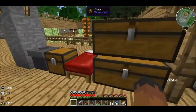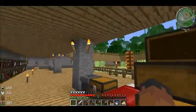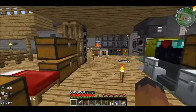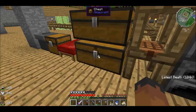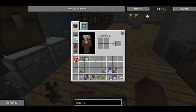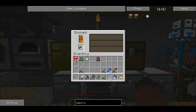Went down below to get some diamonds. I probably left it back in the manufacturer. So I've got another four diamonds, and I actually made one of these. So now I'm able to take my armor and enchant it. Let's give it a try.